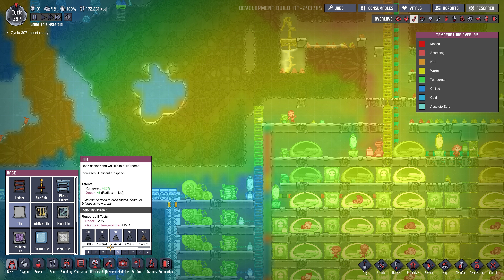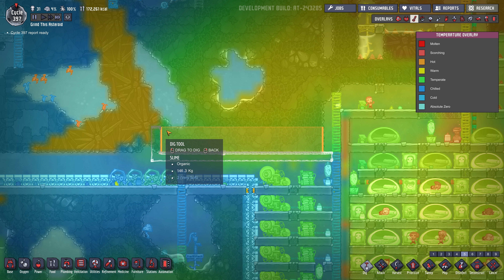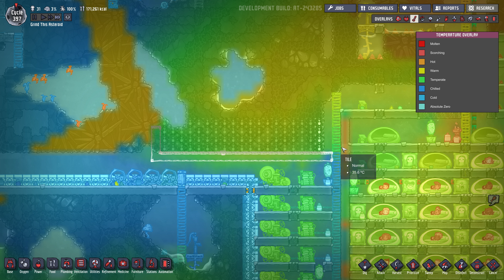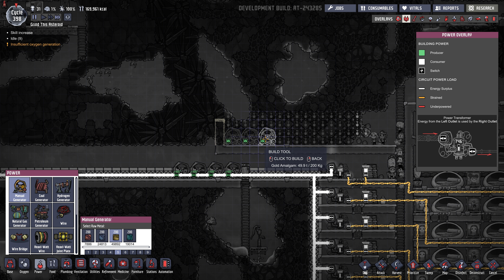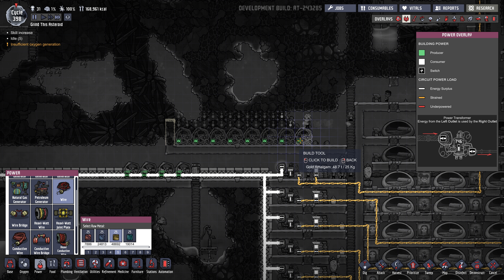So what I'll do is use abyssal light, come along here, kind of join up there, dig this out. Let's go four high so we can put paintings in there, and then put the power in there. Bring the heavy watt wire in. Actually, I want to see if a regular wire will work — I don't think it will. It'll fry. But I do want to test it anyway. Our power room — and I'm going to try regular wire, hooking up just one regular wire to see if it fries on this major circuit.